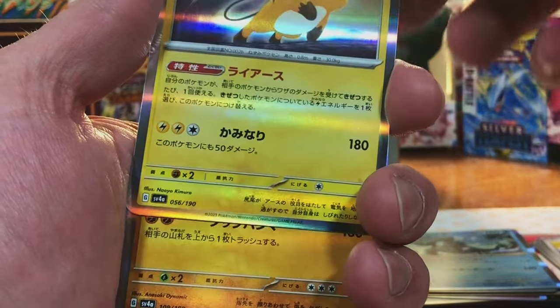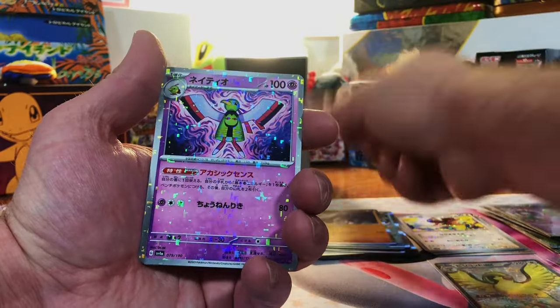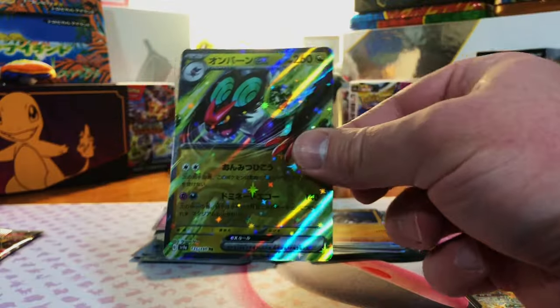Raichu from 151. Garganacl. Stadiu. Meh. Another EX — the Nymble EX. I think that's yeah, that's Nymble.